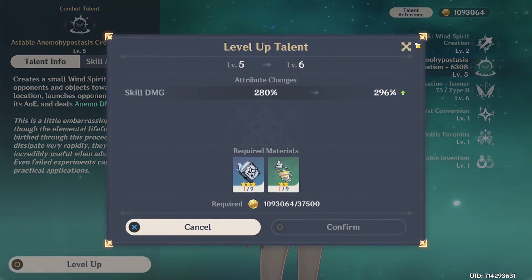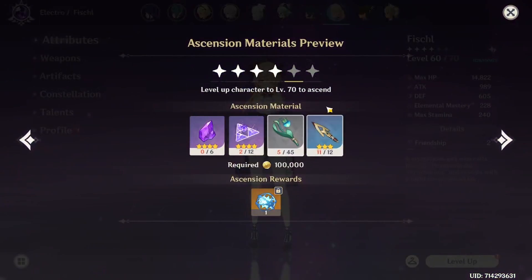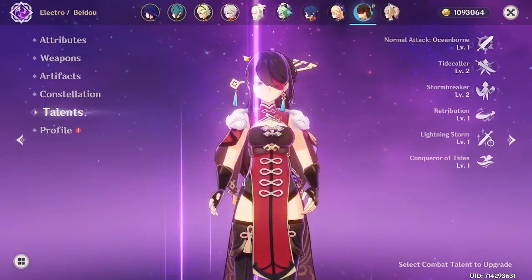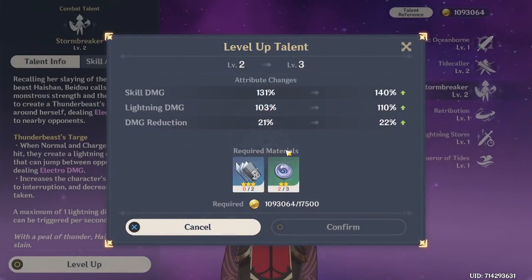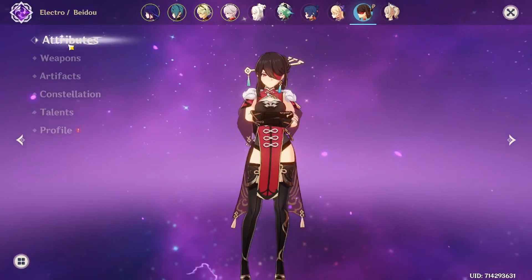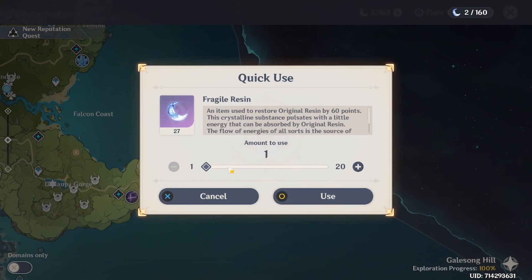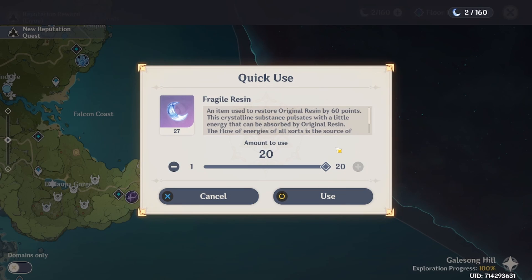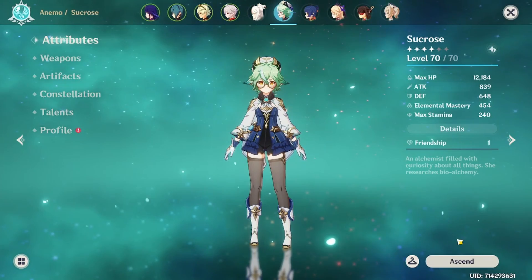For Sucrose I need to get her to at least the next ascension and her talents to at least level 8. Same for the other character — I just ascended her today. What I'm trying to get across is you need a lot of resin for all of this. If I used all my fragile resin now I'd get about 1,200 resin — all 20 of them — and will that fix my problems? Let me tell you what it would fix.